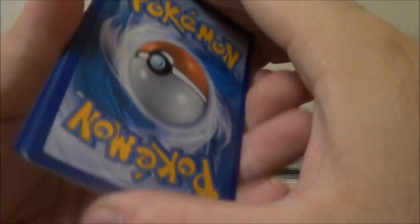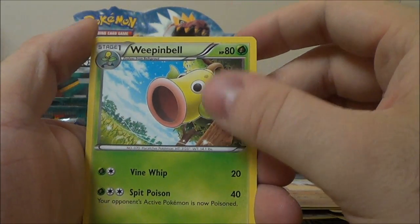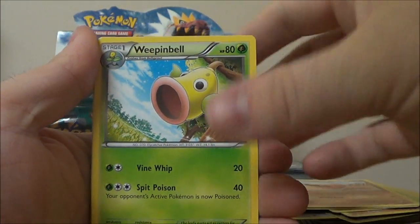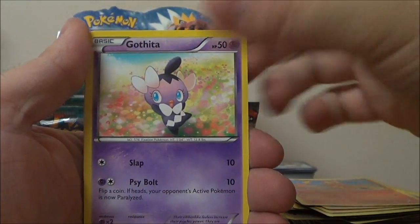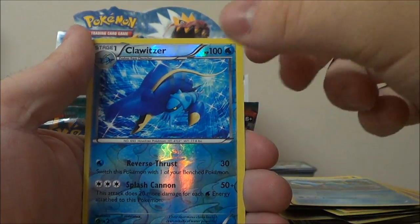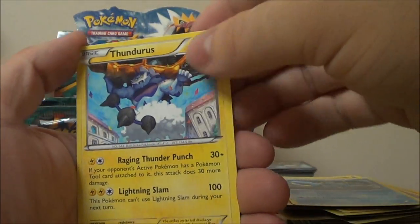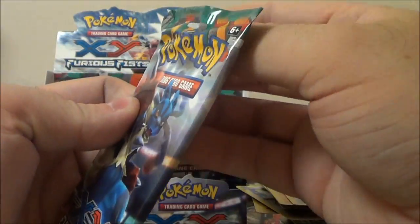I like entertaining you guys. Same question as last time — who do you like to open packs more, me or Sadizeh? Weepinbell, Combusken, Fighting Stadium, Magmar, Gothita, Makuhita, Machop, Clauncher, Reverse Cloyster, and Lathundress — throwing a very big car, you must be mad about something, or trying to avoid getting it towed.